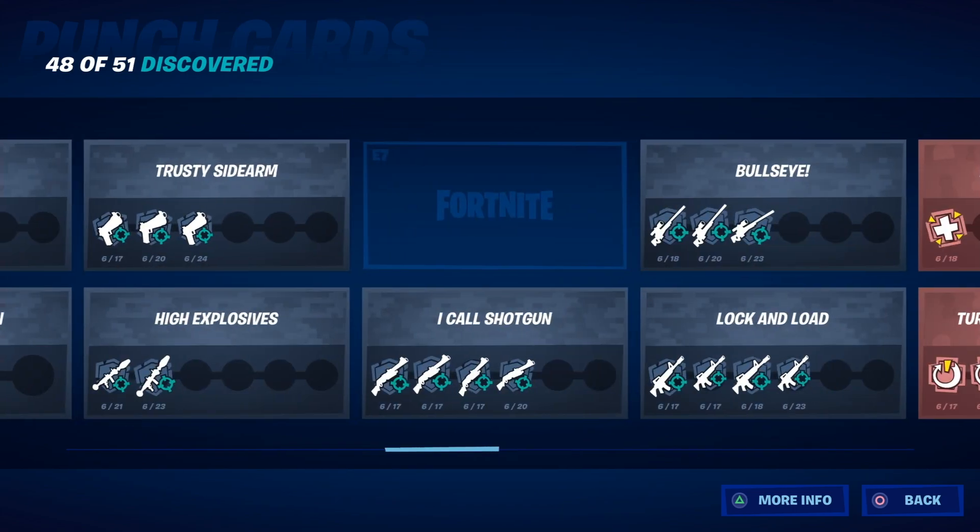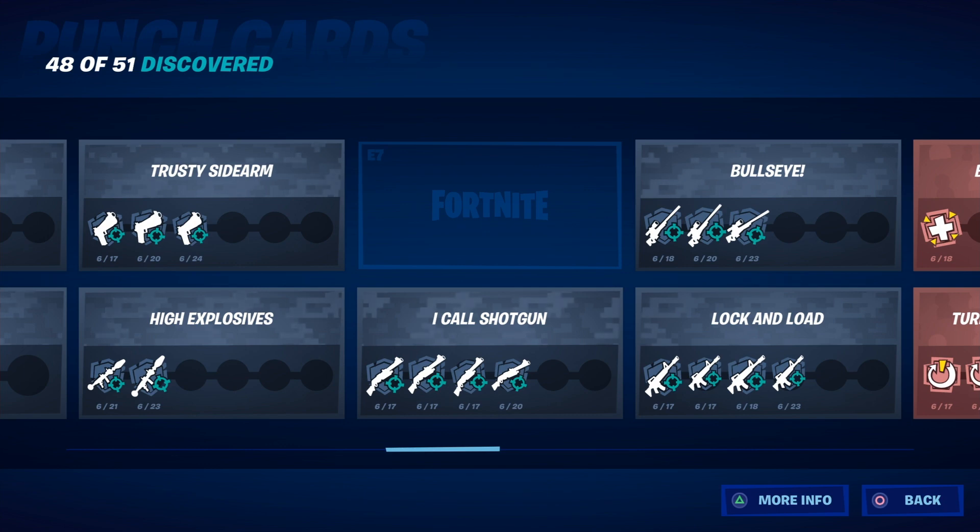There's another new one: E7. This one is if you see an enemy riding a loot shark and you eliminate that enemy who's riding a loot shark, then you will get this punch card done. Those are the two new punch cards.